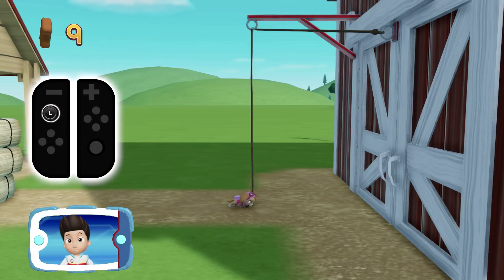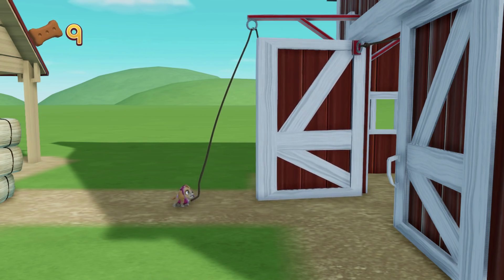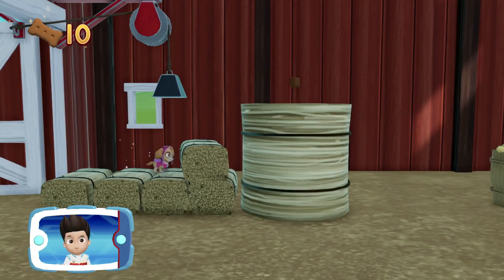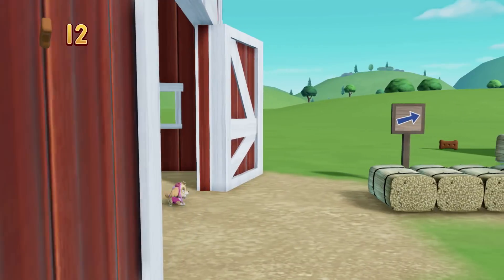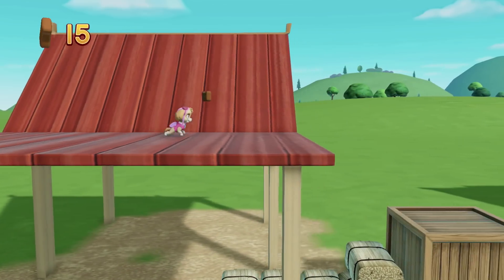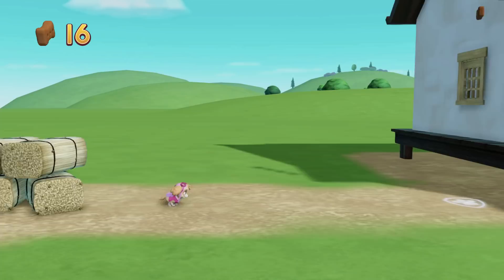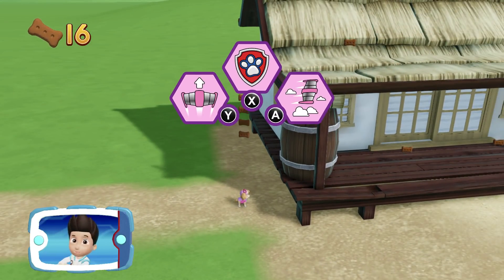To pull the rope to the left, move the left stick. Go quickly. You have to get through the path before it closes. Great job! We're almost there! Help Skye use her pup pack to fly up there. To use Skye's pup pack to fly, use the Y button.